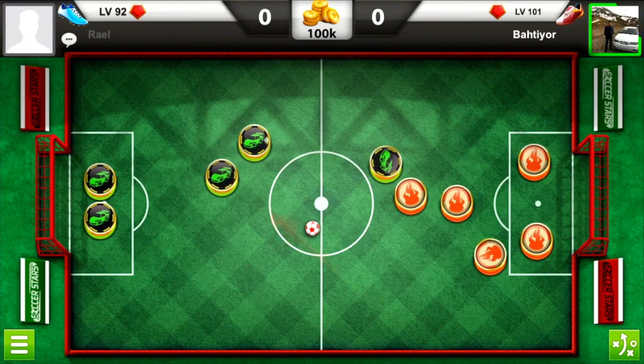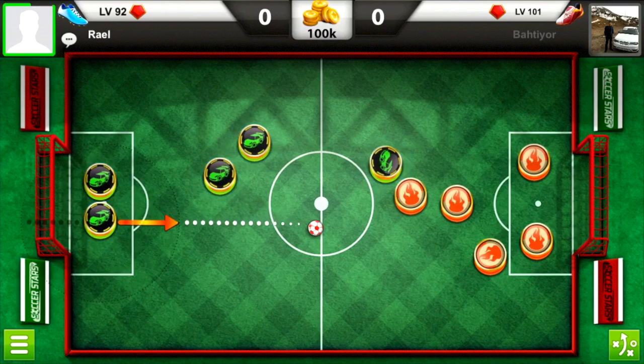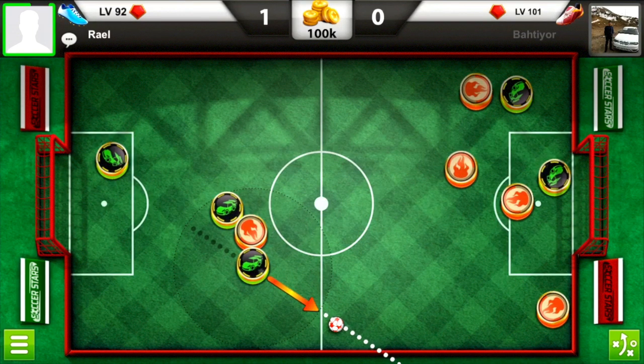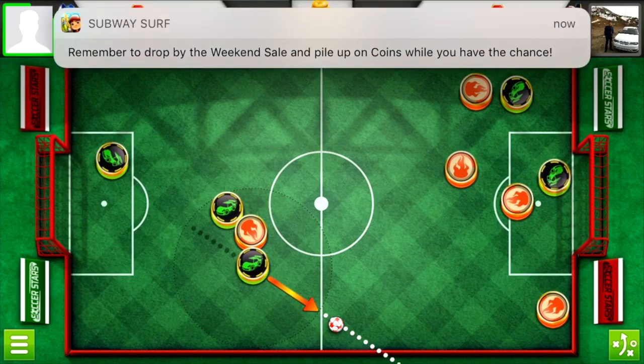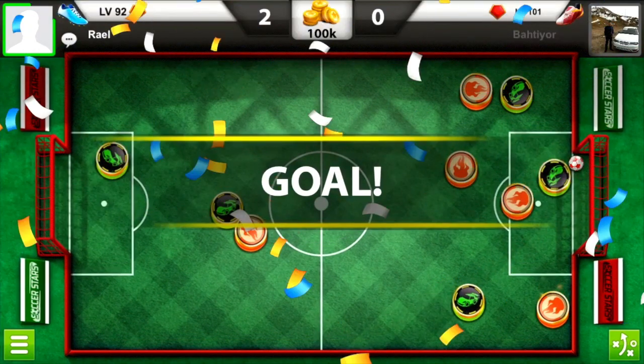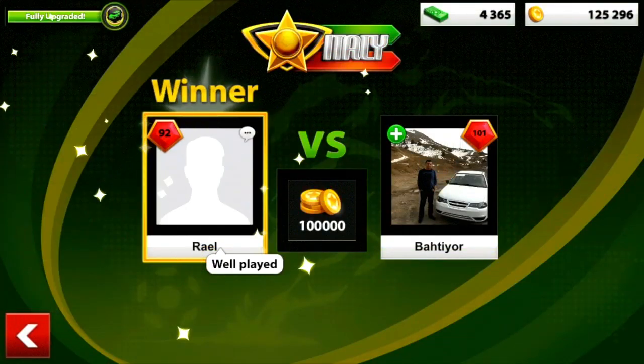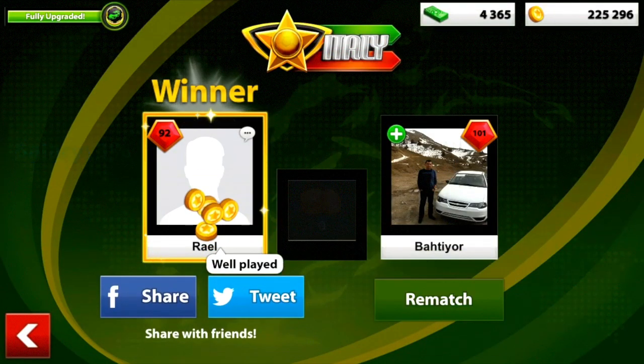Let's watch how this 100k game ends. I make a straight shot — it touches one of my opponent's team tires but still goes in — beautiful, 1-0! Then I go for a denial — that's easy — and it's in. That's how I play with this fully upgraded team tire!